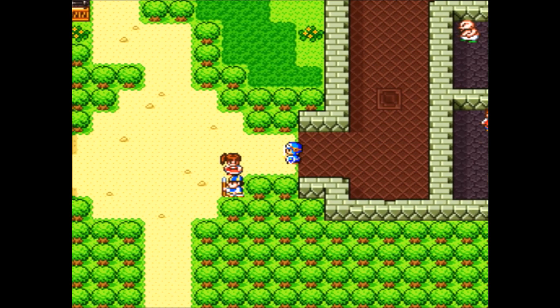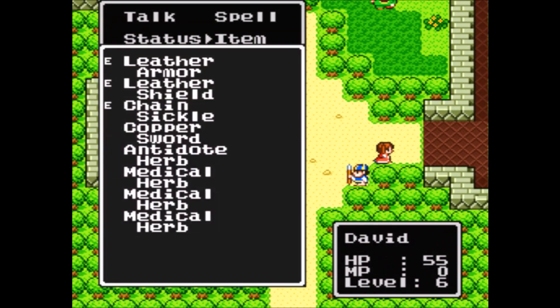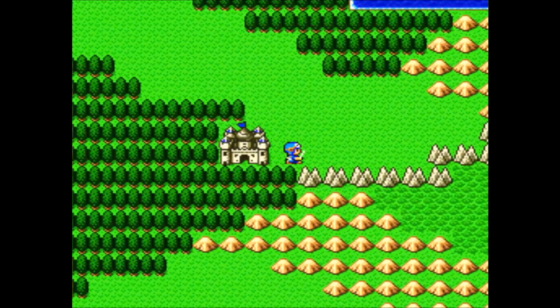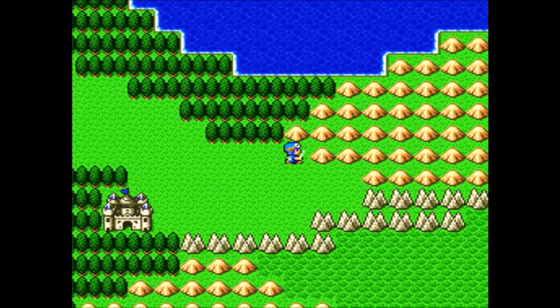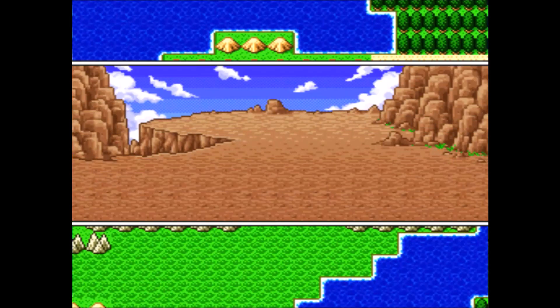We need to head on over towards the Spring of Bravery. I got a couple medical herbs from drops from monsters, and I bought that antidote herb last time. Just make sure that you are at full HP - and I am, because I went to the inn. Head on out. We should be fine with one antidote herb. Hopefully I don't eat my words.